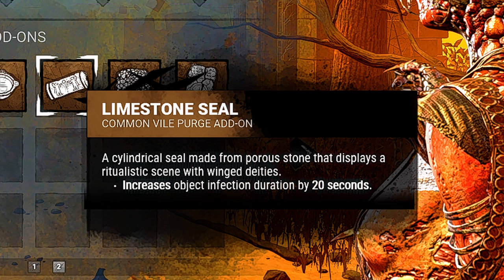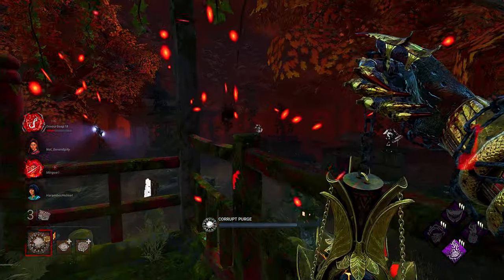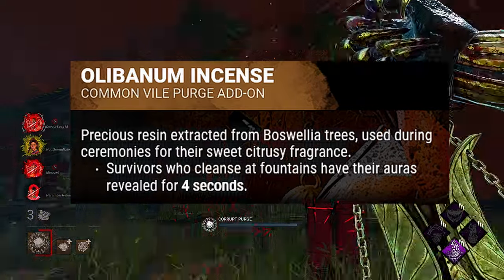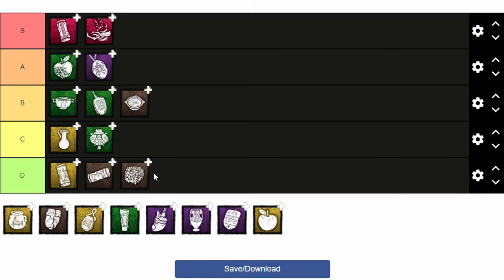For the next add-on, we got Limestone Seal — the brown version of Hematite Seal. All it does is increase the duration your puke stays on surface areas by 20 seconds. It's pretty much the same thing, just weaker. I'm not a fan of these add-ons, so I'll drop this definitely lower than Hematite Seal. Next, we got Libanum Incense. This add-on got completely reworked. What it does now is when a survivor cleanses, you get to see their aura for four seconds. It gives you some information on which direction the survivor is running, but other than that I think this add-on is very weak and I'm placing it at the bottom of D tier.